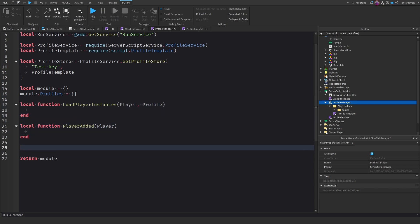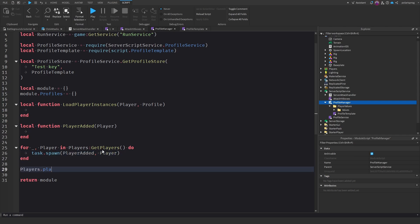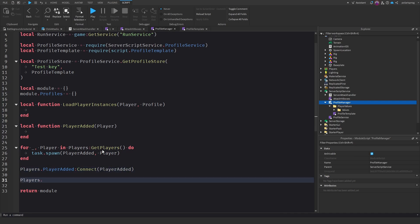Now we're going to loop through existing players: for _, player in Players:GetPlayers() do task.spawn(PlayerAdded, player) end. Then we connect: Players.PlayerAdded:Connect(PlayerAdded). And we're also going to do Players.PlayerRemoving:Connect(function(player) — handling cleanup when a player leaves.